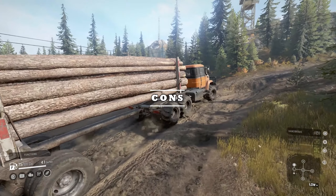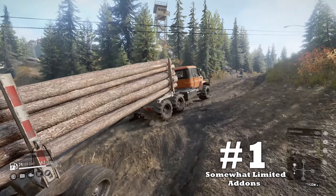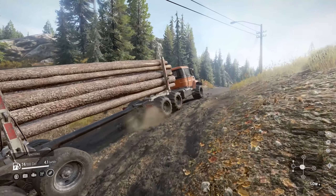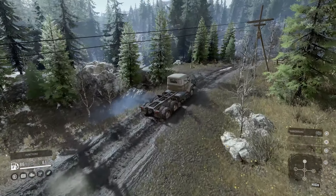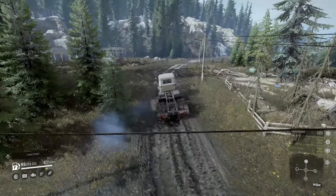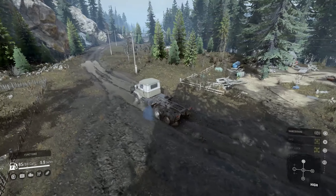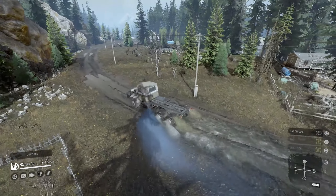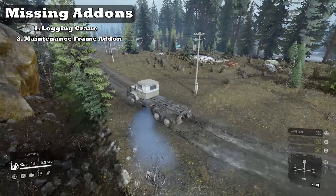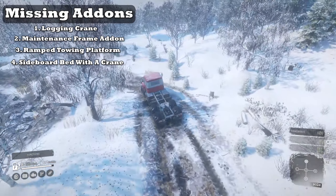Bad news first. Coming in at downside number 1: somewhat limited add-ons. Finding downsides for the Tega was a difficult task, but there are some things to note. The Tega is somewhat lacking when it comes to vehicle add-ons. The 6436 cannot use the logging crane, the maintenance frame add-on, the ramp towing platform, and the sideboard bed with a crane.